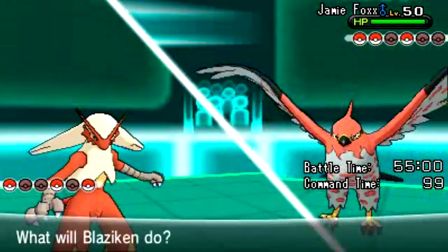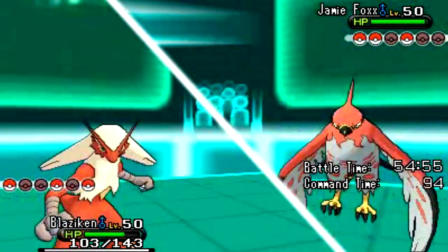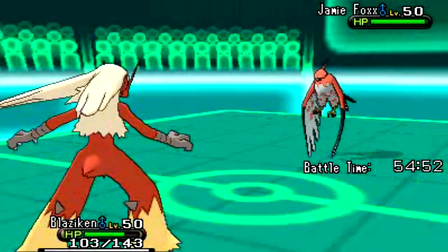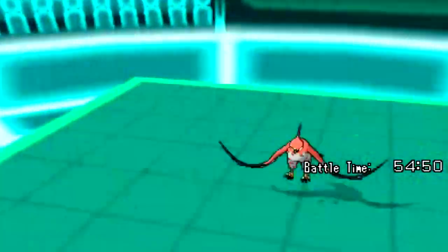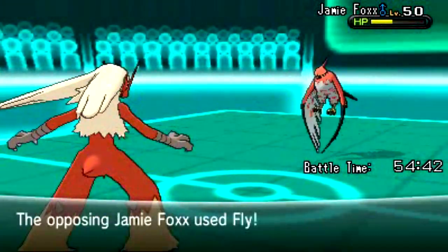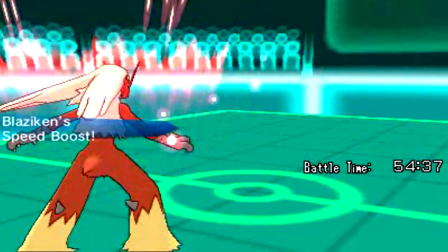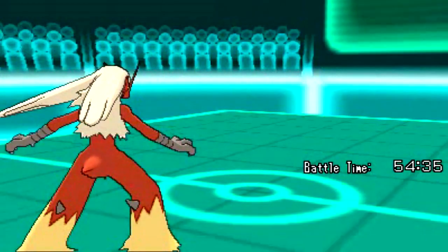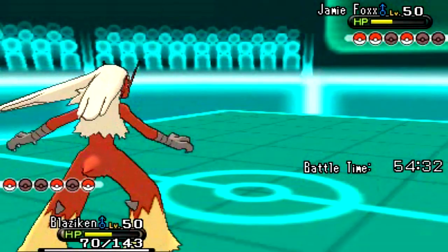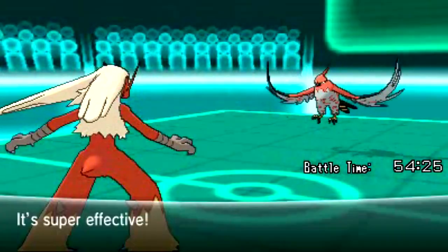He sends out Talonflame, nicknamed Jamie Foxx — nicknamed after an actor, that's rather surprising. I go for the Brave Bird — just look at how insane the animation for Brave Bird is in Gen 6. He goes for Fly, and I think to myself, why would he go for Fly? Carelessly, I decide to go for another attack, and I miss — I should have switched. Jamie Foxx is able to finish off my Blaziken with little to no effort.